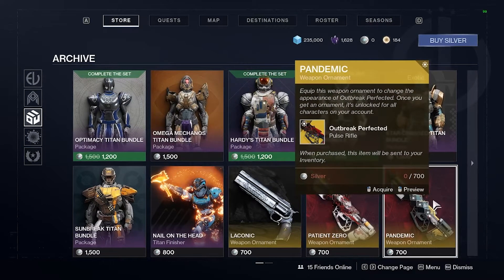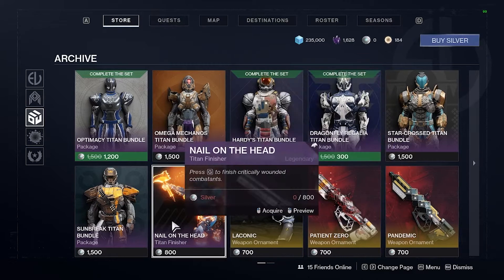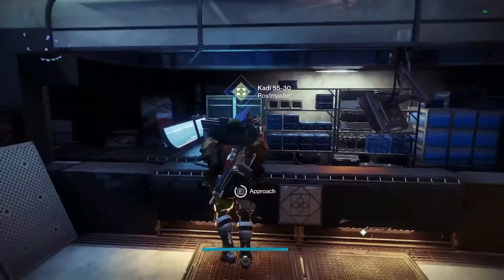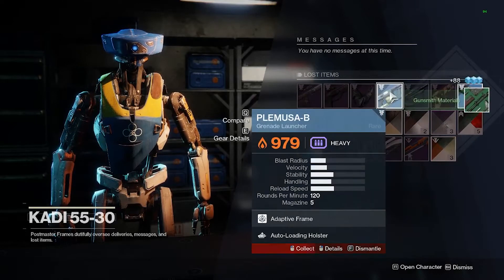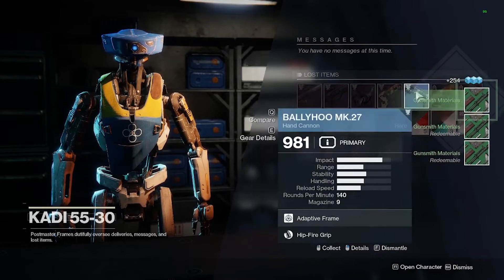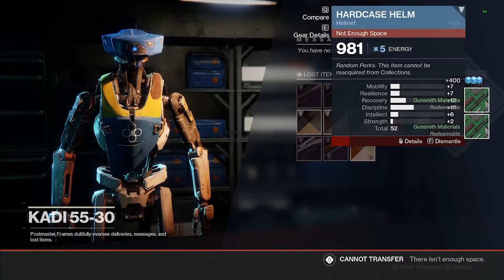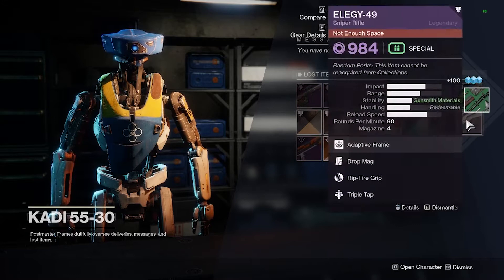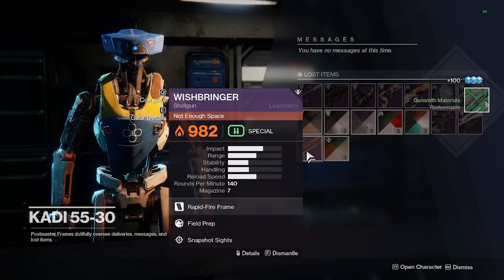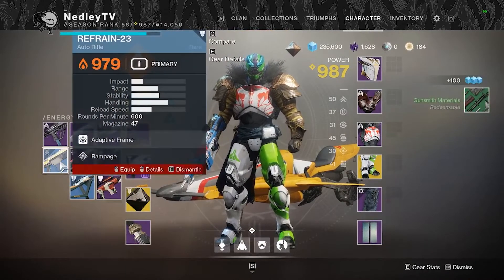Items are split per season — what's hot right now, what's on sale, and legacy stuff — so you can pick up whatever is there for your real cash. The Postmaster is the vendor you're going to visit most often. He's pretty self-explanatory: anything you can't carry gets shipped back to the Postmaster. Make sure you visit him regularly — you'll get a notification when he's full and you need to go claim or break down your items.